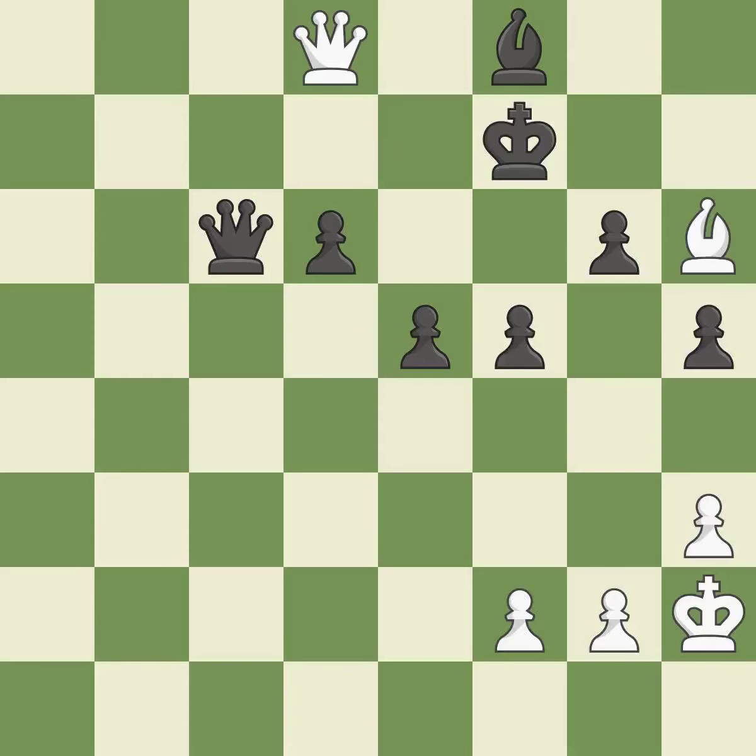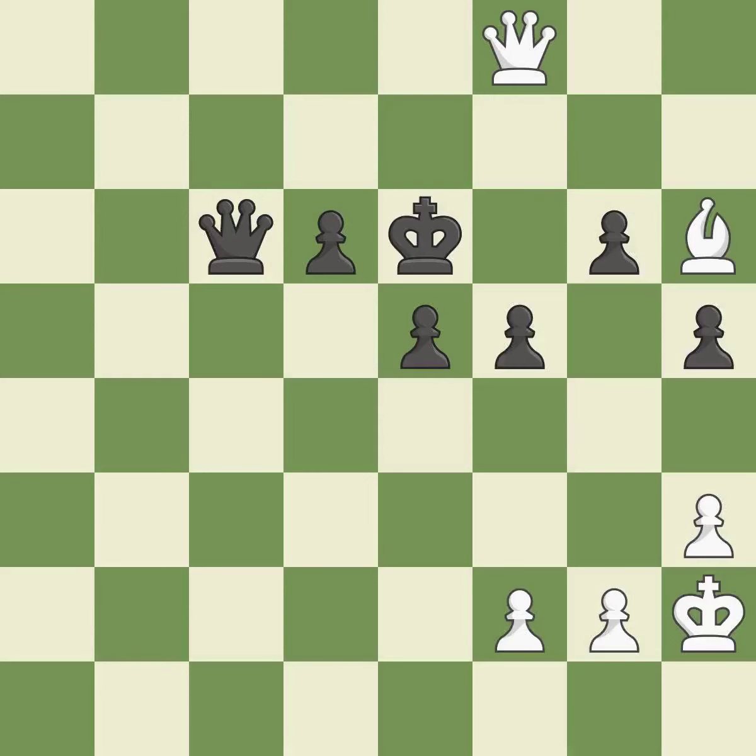This activates the king in the endgame by getting it off of the back rank — it is excellent. That bishop was free for the taking — it is best. This steps away from the checking queen — it is forced. This forks pieces by creating a simultaneous attack — it is excellent.